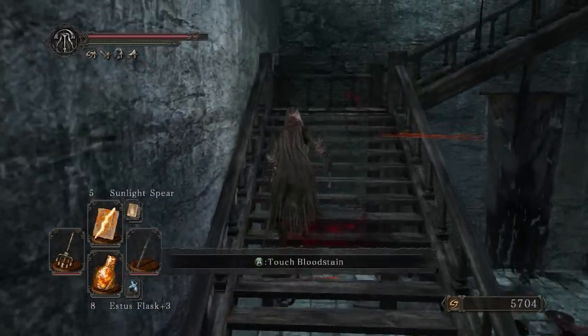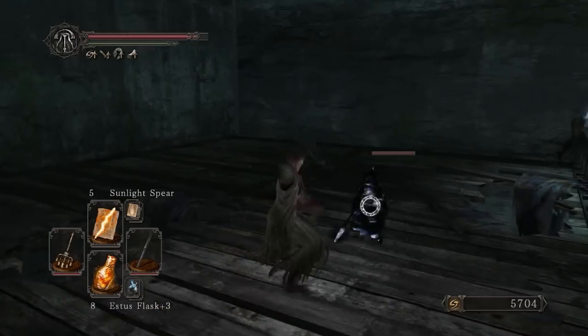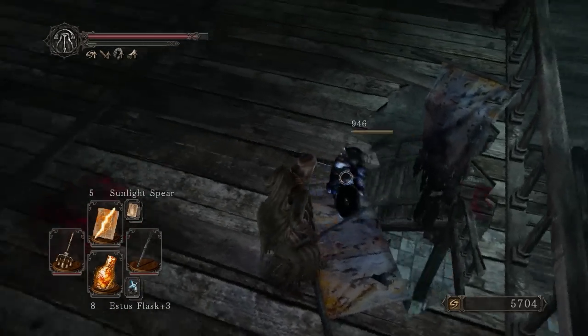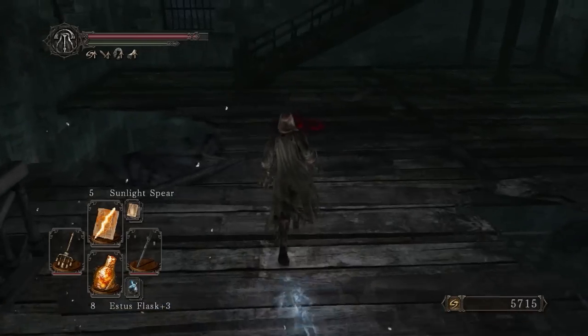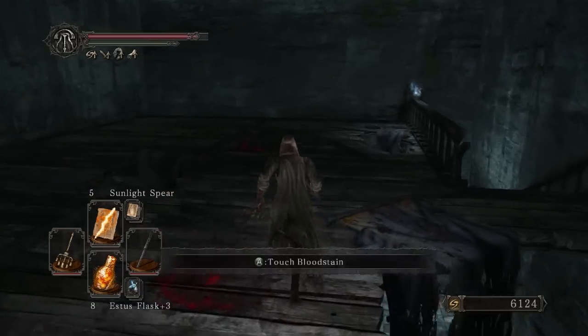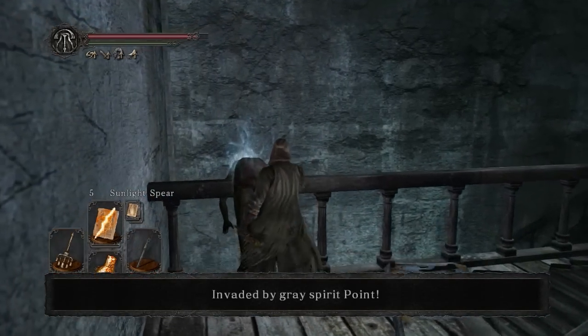You can actually choose which side of the bell you defend — either this bell or the one in the Iron Keep. The katana has reach and causes some flinching pretty well. I'm going to get invaded — yeah, there it is. I'm going to fight here.